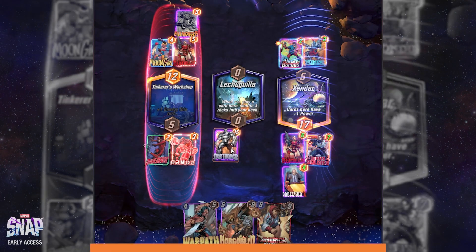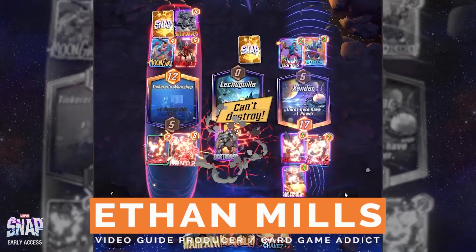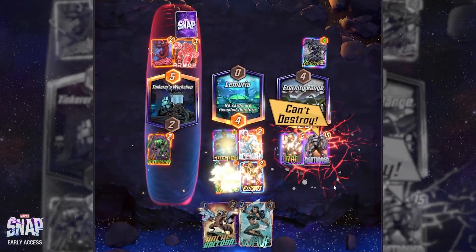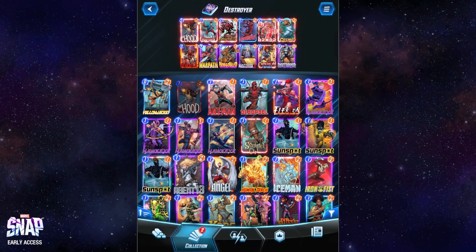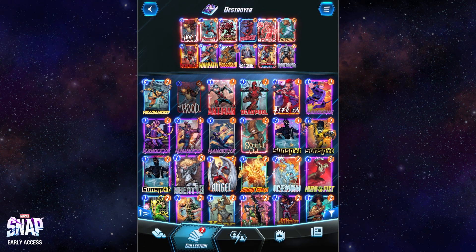Destroyer decks revolve around their namesake card, Destroyer. This bad boy gives you a massive 15 power for six energy, but he comes with the slight downside of destroying all of your other stuff. But with the right deck, you can turn that downside into a positive for you.